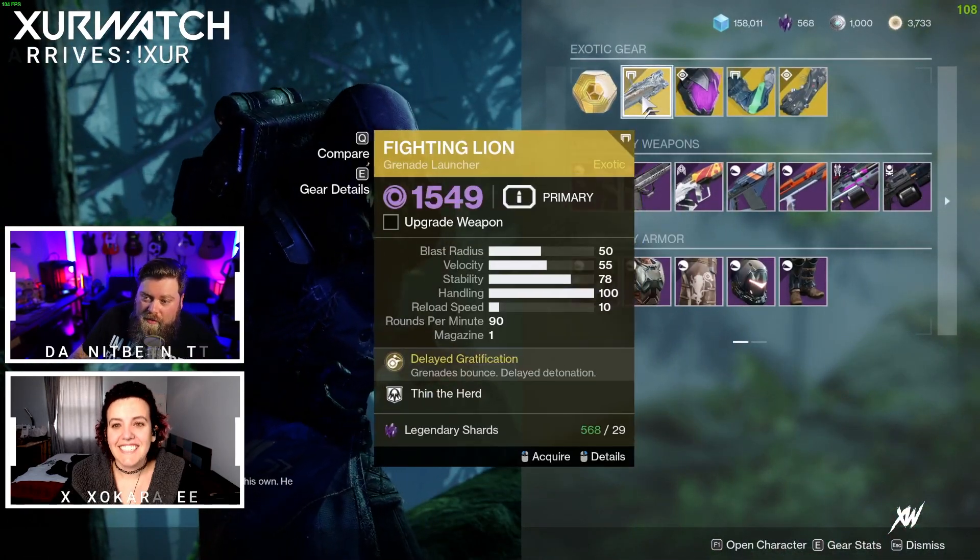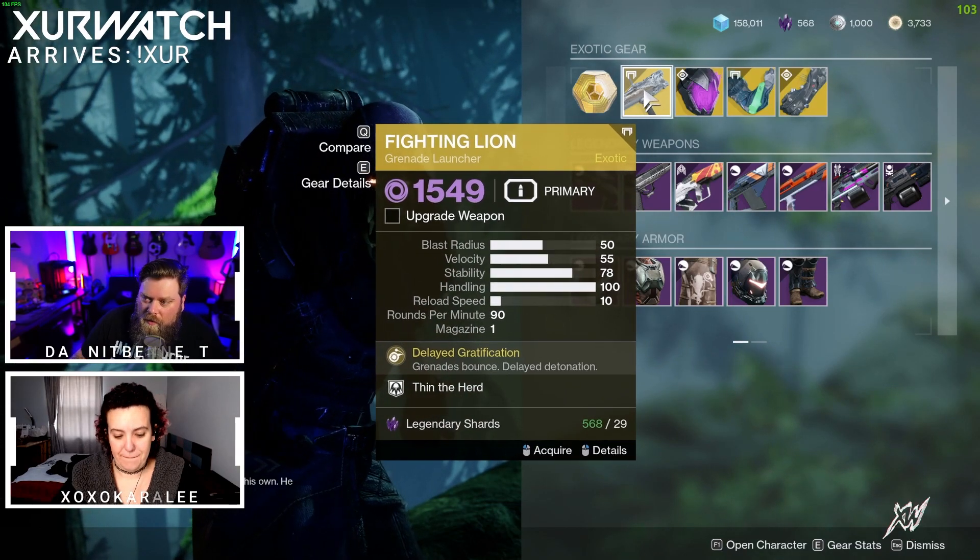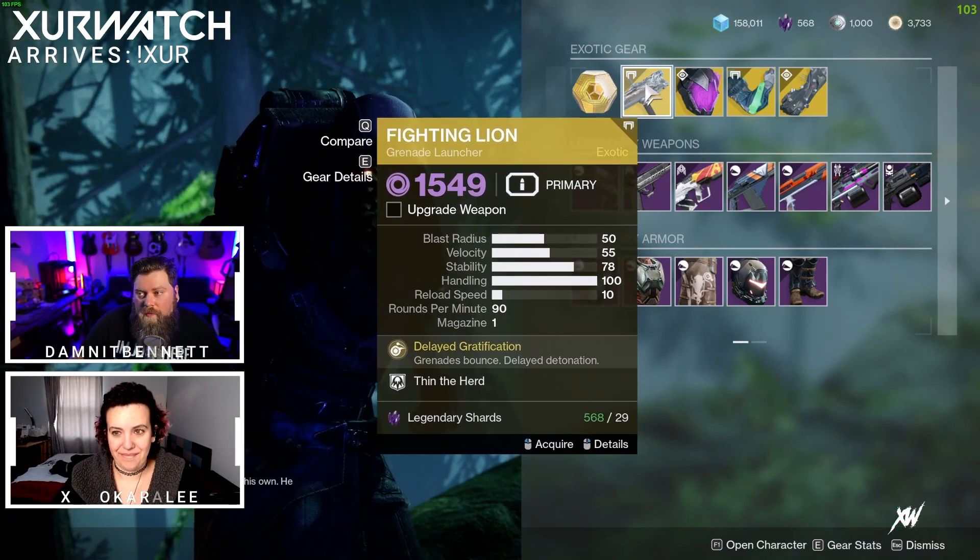For weapons, Xur is selling the Fighting Lion. Definitely worth picking up this grenade launcher if you don't have it.